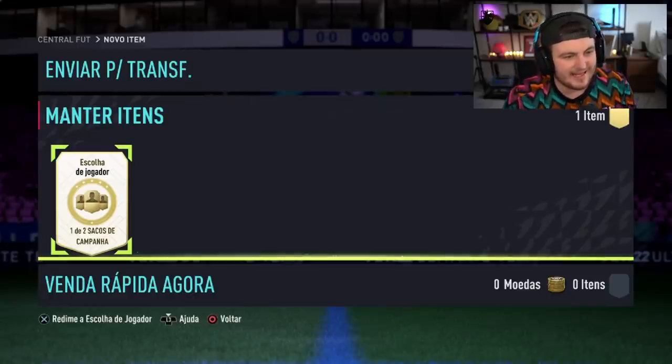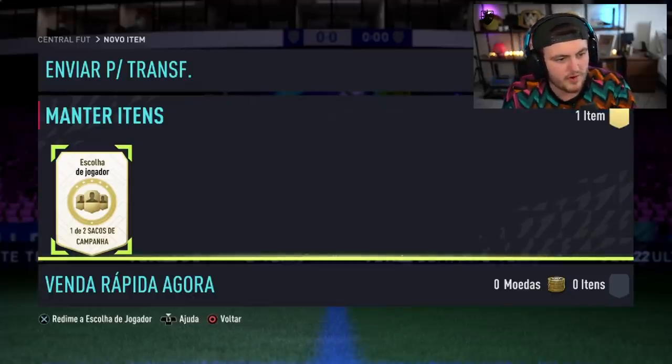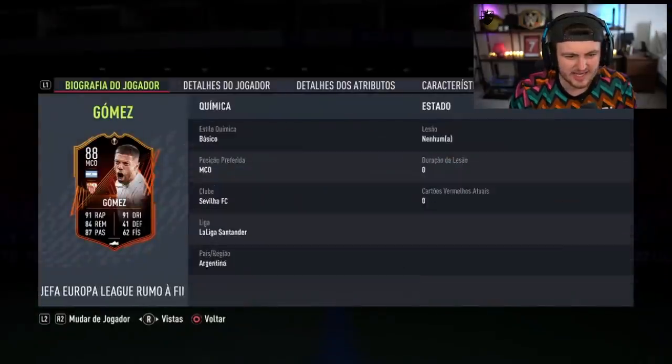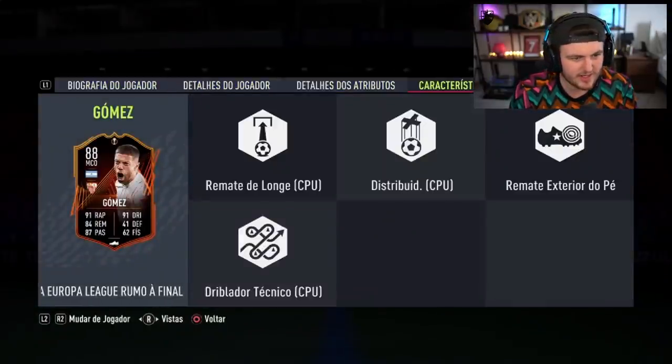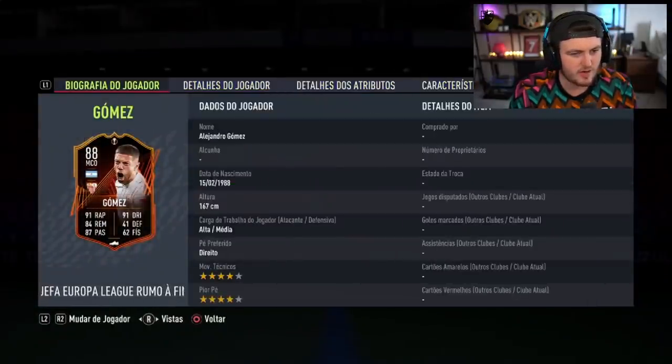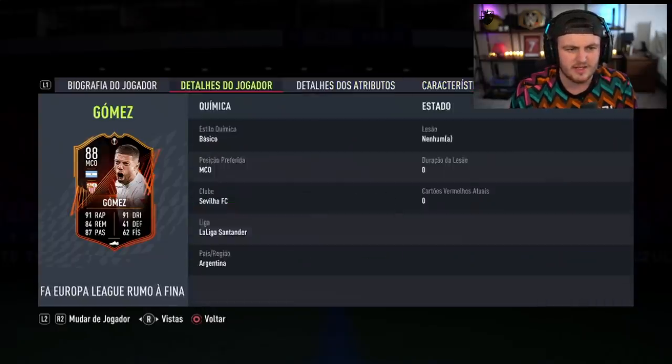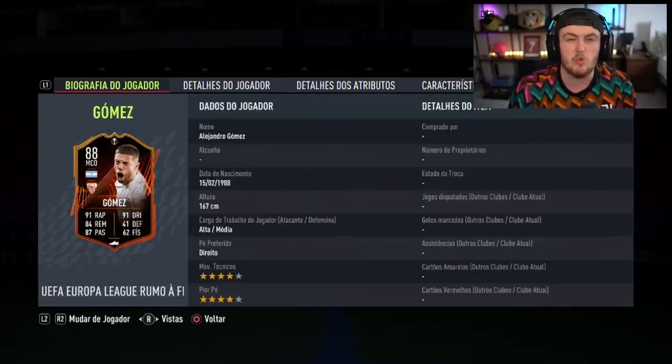We have an Escolha de Jogador from one of the campaign bags. Gomez is actually pretty good — Gomez or Thiete. Gomez is pretty decent. This is a road to the final card as well, so it can still get upgraded. I believe Sevilla is still in — no, they're not. West Ham knocked them out. Well, it's still an 88-rated card, it's not too bad.